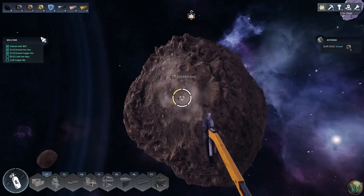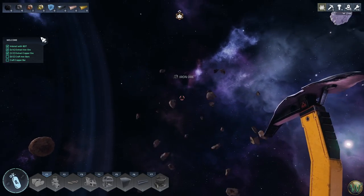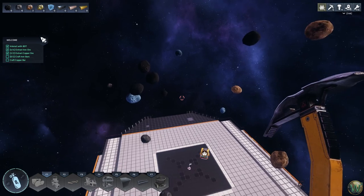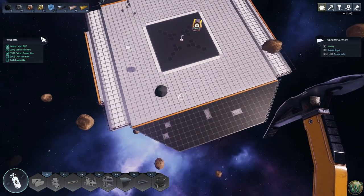The more the asteroids are moving, the harder it is to keep track of them. We need four iron and two copper, and then we need to craft two iron bars and a copper bar. Let's go back toward the bot.